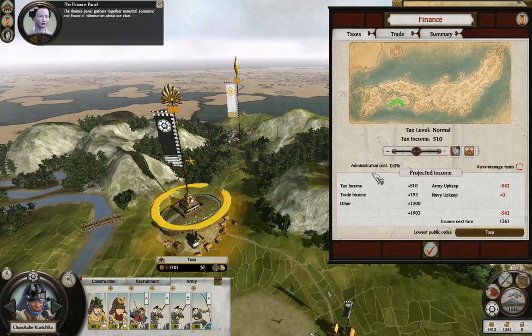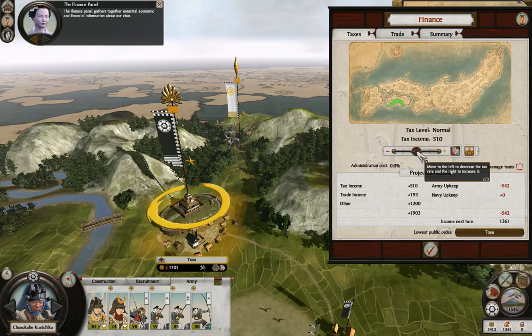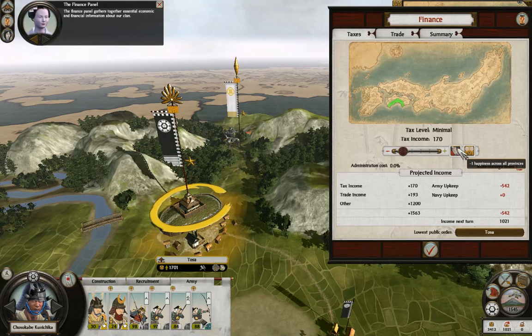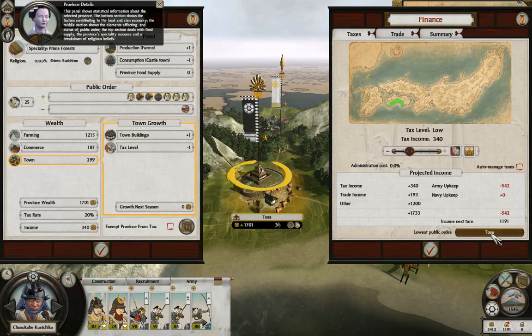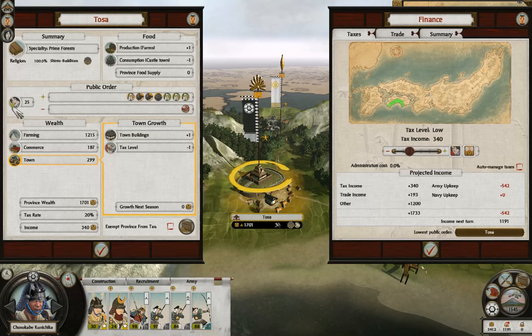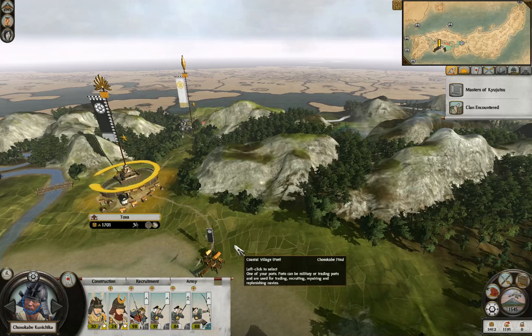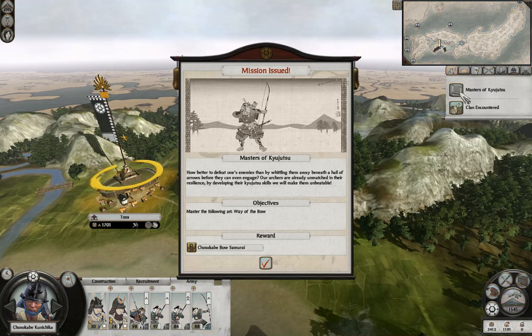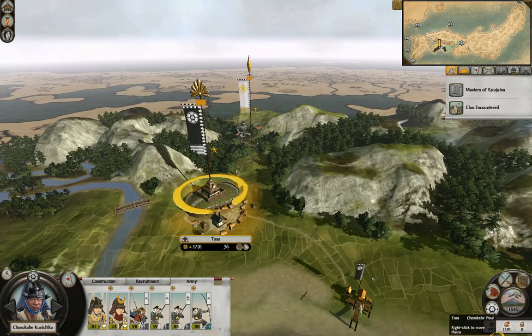The treasury gathers together essential economic and financial information about our clan. We're going to be a bit low on happiness. This panel shows the clan's calm. I love managing the economy - I take a little bit of a hit on how much money I get, but I make them a little bit happier, or a little bit less unhappy.